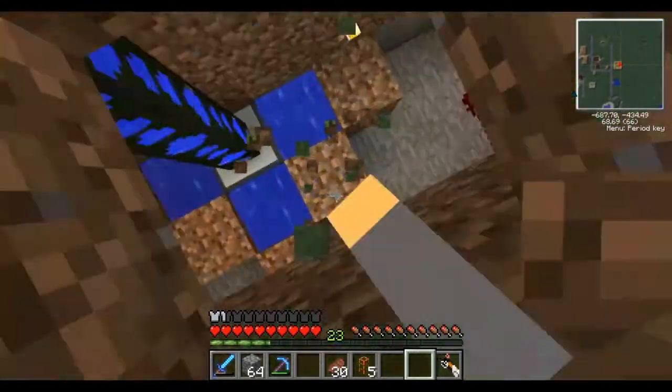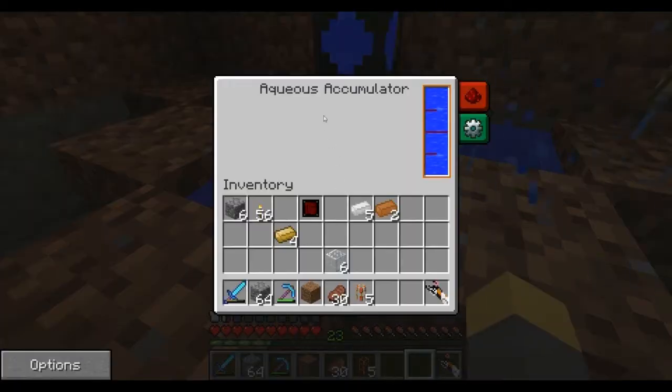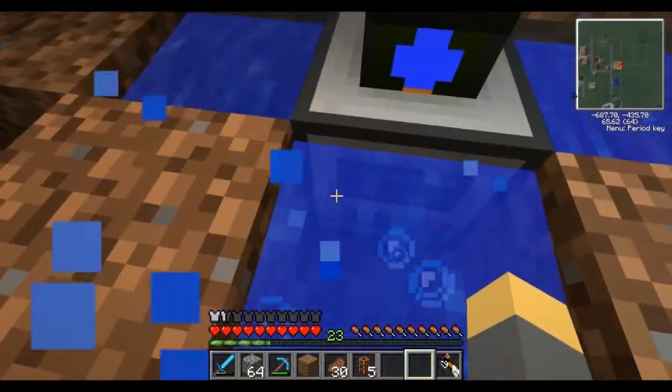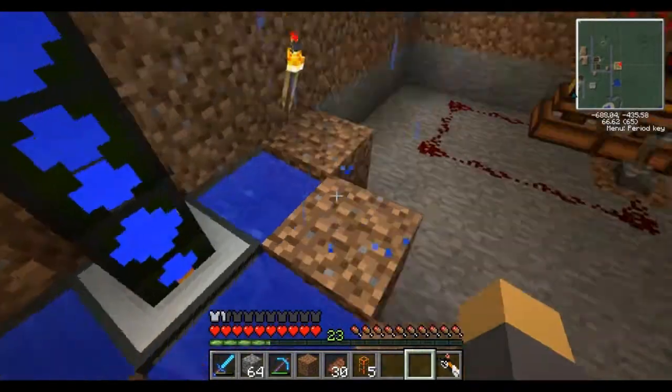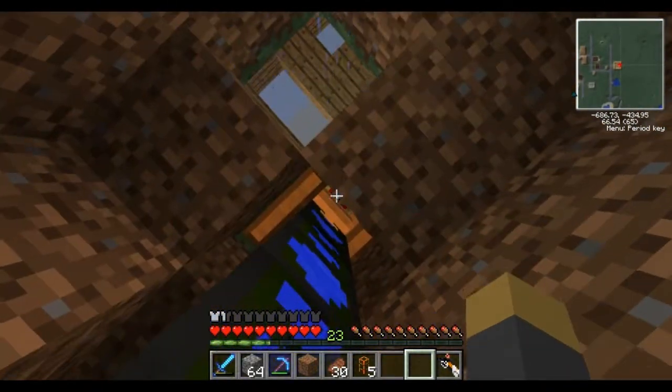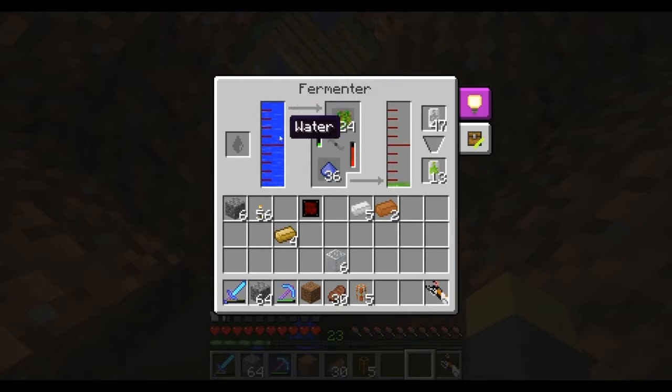Let me show you some stuff I made down here. I made an aqueous accumulator, which basically makes water out of air, but if you put water near it, it just literally goes crazy with the water making. So my fermenter's always having water - I don't have to waste cans and water anymore. Just use it on biomass.